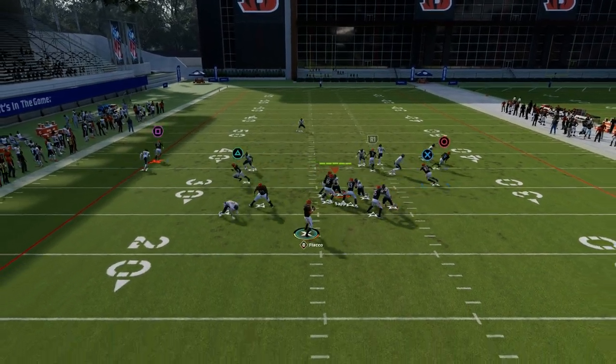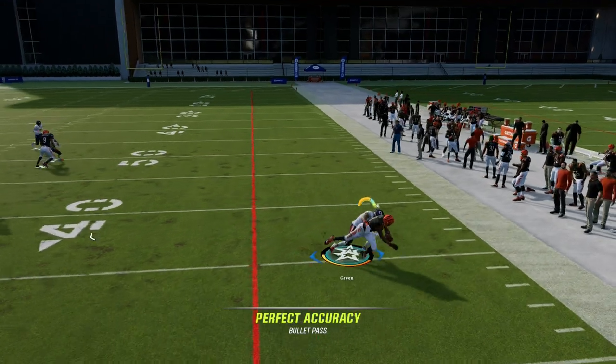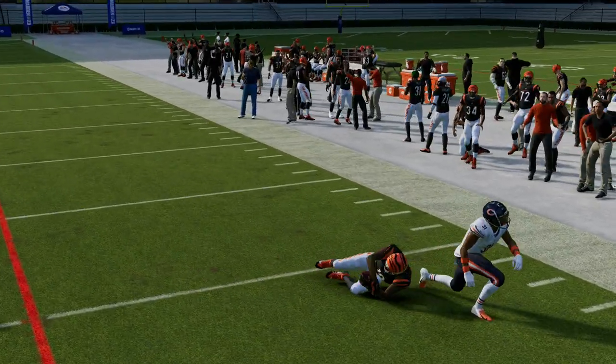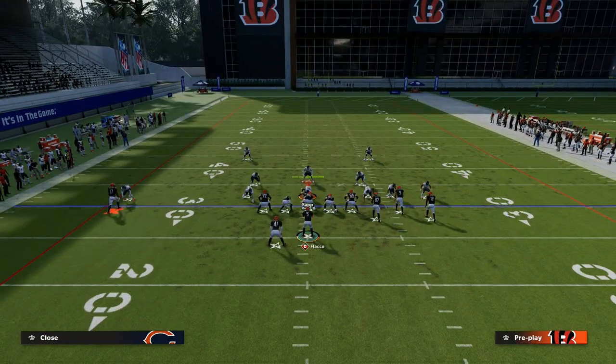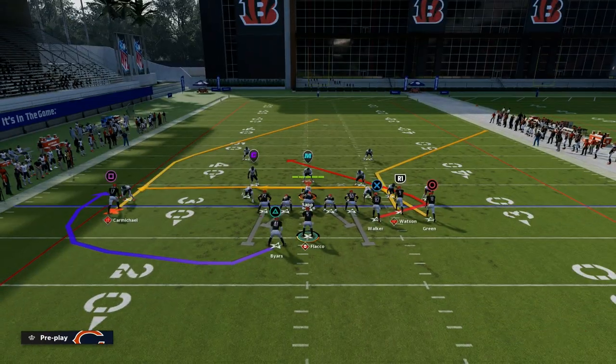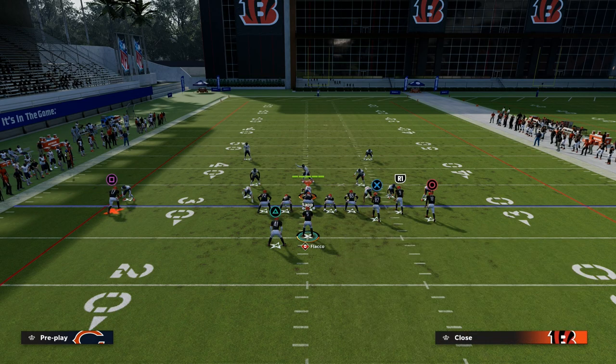If they are in off man coverage like this right here, this out route to the right side — if you have short out elite — is really effective at attacking man coverage to the right side of the field. So this forces a couple of different adjustments. One adjustment it's going to force is it's going to force them to play press man-to-man coverage.